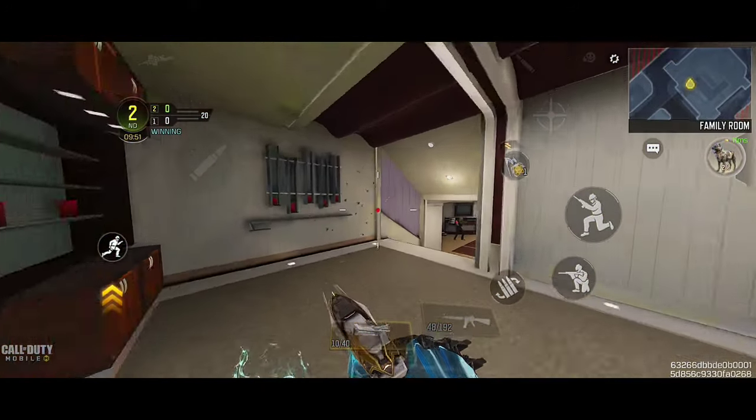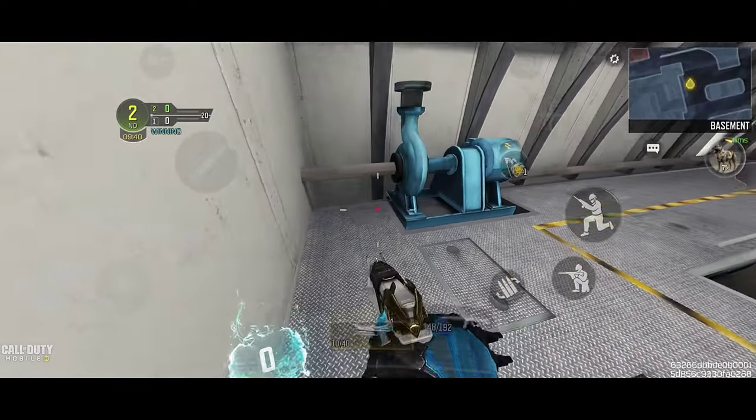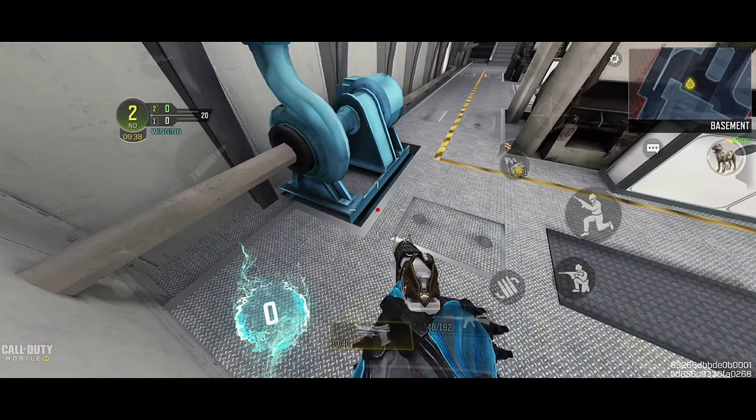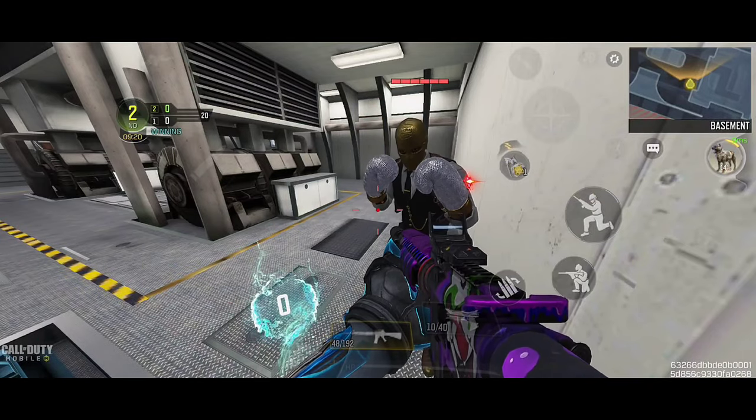For the next missions, go under the boat to a new position in the corner below. You and your friend must stay close to each other. You can shoot him with hip fire and it will count the points.